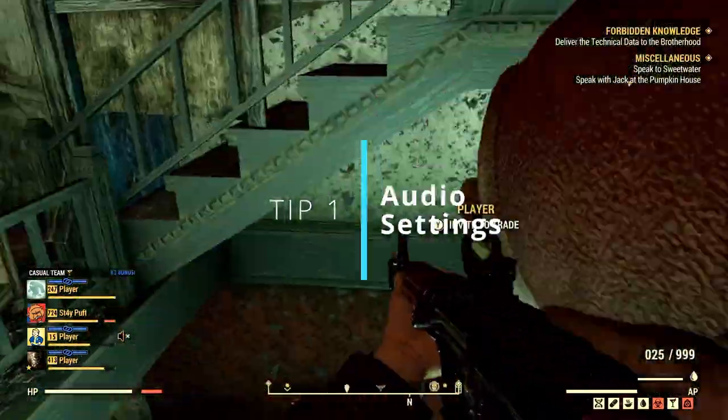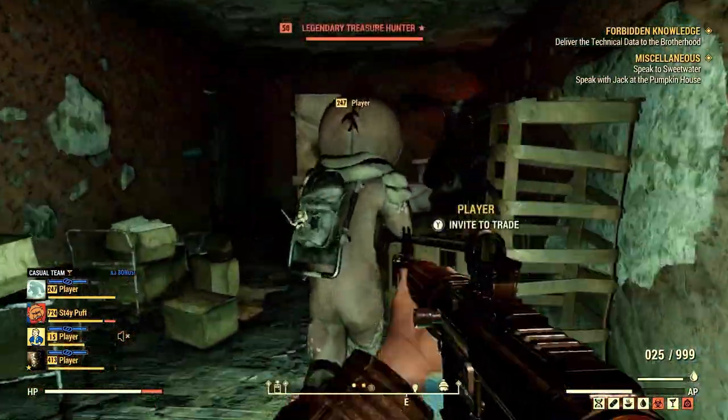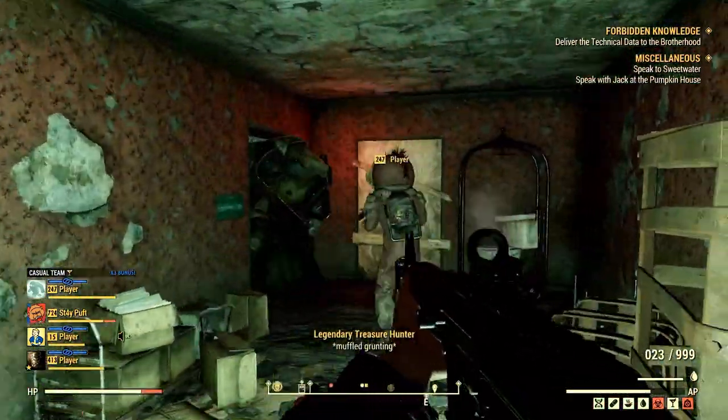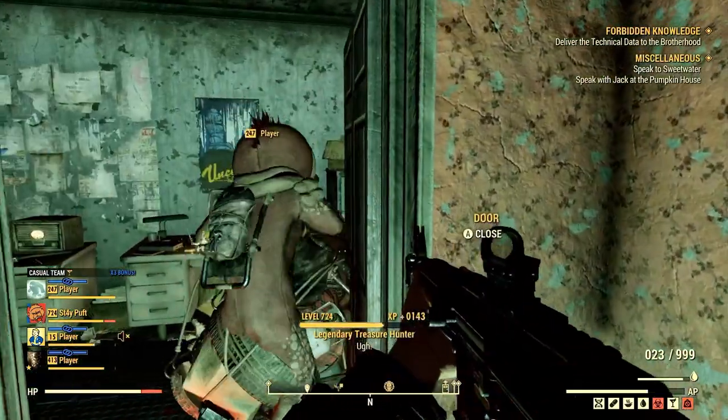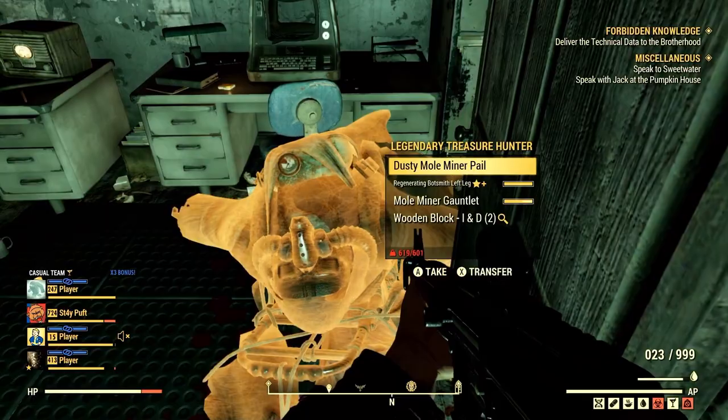Here's your first tip: make sure to adjust your audio settings. I usually turn down footsteps, turn off music altogether, and turn up effects and voice — because sometimes you can hear their breathing or grunting too, which is a dead giveaway if you're in a location that doesn't normally spawn mole miners.